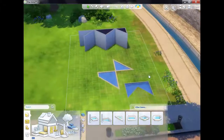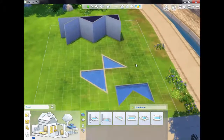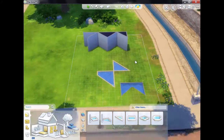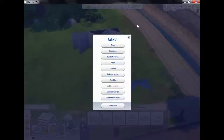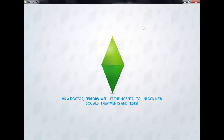I've had a look at all the other options that are available and it seems that there isn't really anything new on this Newcrest update as yet, apart from these building options. Now I'm just going to show you the manage world section of the game.